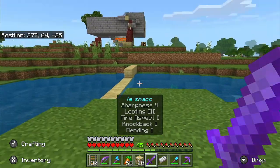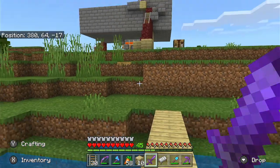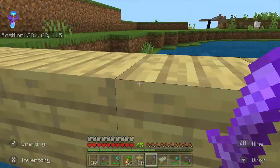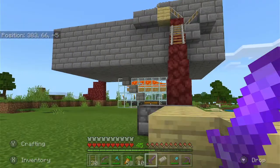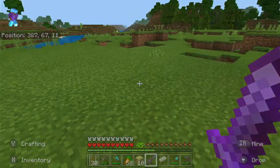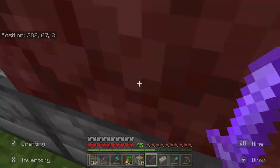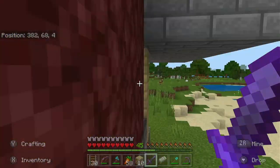I'm still working on this farm. One side has to be cartographer villagers and one has to be Fletchers. I haven't transported those ones yet so I'm gonna transport them now. It takes a very long time to transport villagers because they're so stubborn. You need exactly 20 villagers for this farm to work — 10 on each side — or else the iron golems won't spawn.